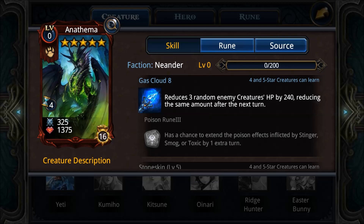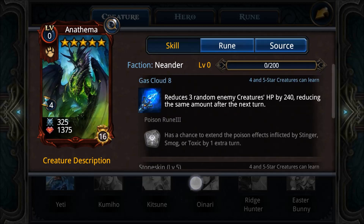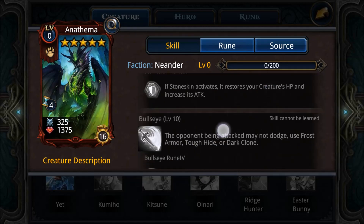The Anatema is in my opinion a top-tier Neander creature. There might be some who disagree, but this creature is really useful especially with the Ruin update. Gas Cloud 8 and Bullseye are the key abilities — a level 5 Bullseye Rune adds 50% extra attack. As you progress in the game, more players will have creatures with Frost Armor, like a melded Graboid or higher-level trial creatures. That's why Anatema is top tier in the current meta. Stone Skin is a nice bonus too.